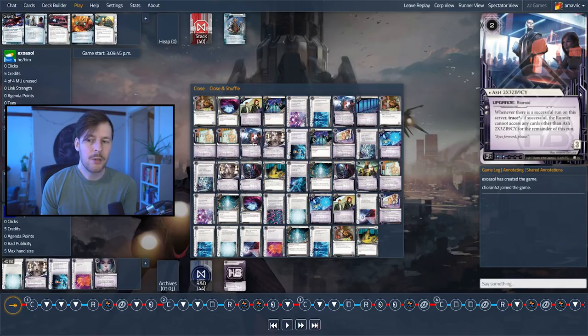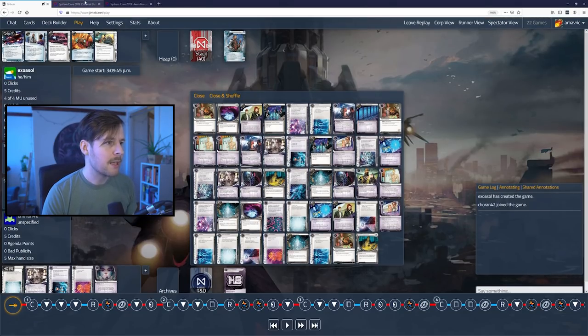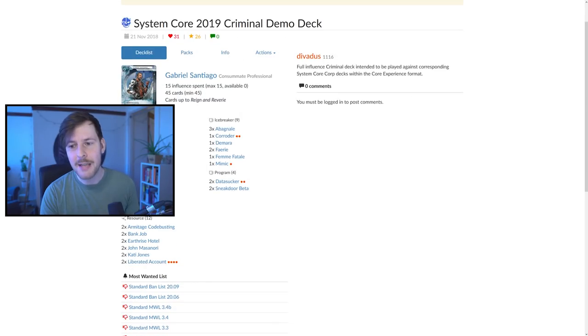You generally want to spend most, if not all, your influence, because each faction is generally very good at certain things but not amazing at all others — this allows you to fix some of the issues in your deck. So we're both working on no influence, which is going to limit what we do. Maybe it'll accentuate the strengths, but we'll definitely have some weaknesses. Generally, everybody who plays this will play 15 influence in their decks. It's worth noting that Damo da Silva posted System Core 2019 decks — you can find these on NetrunnerDB — which are cool starter decks that do actually use the 15 influence on both sides.